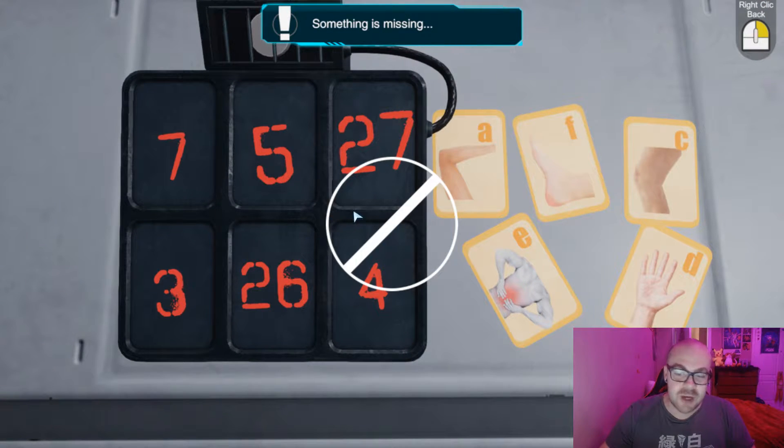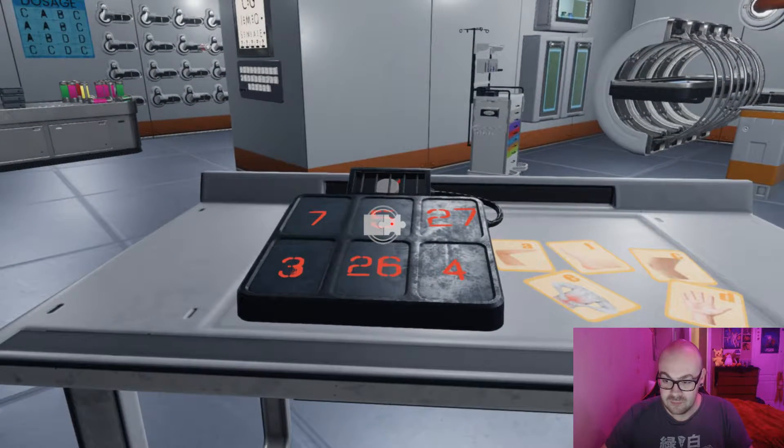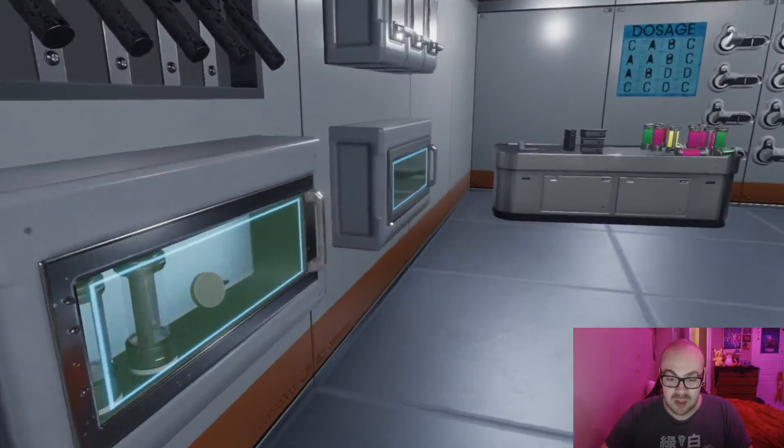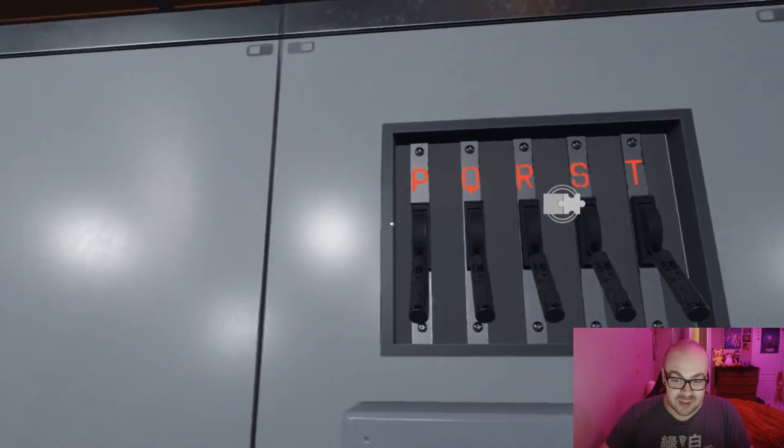I don't know — this is spray painted. Somebody spray painted this with a stencil. Somebody stood here with the stencil for every single number and spray painted this. A, F, C, E, D. We're missing bone cards, dude. What about in here? There's a dial in there, so we're gonna have to try to find a way to get into here.